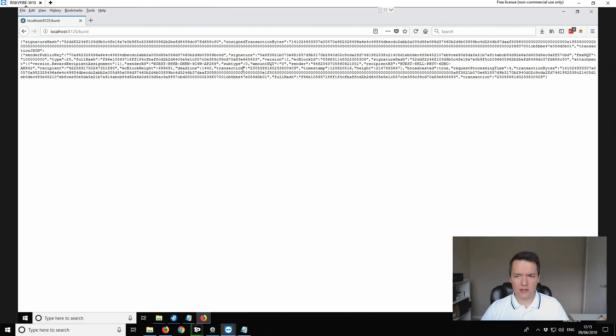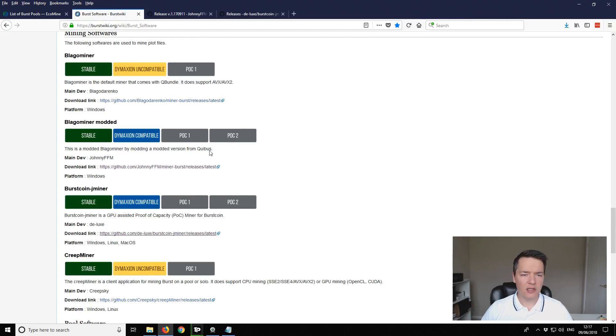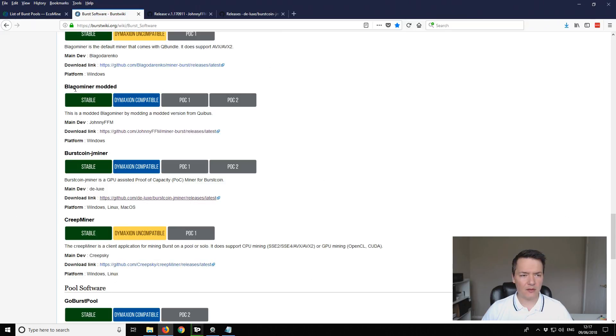You should get a signature hash which looks like this, and that broadcasts it to the network. We've set our wallet and linked it to the reward assignment for this pool. Now what we want to do is set up our mining software. The next step is choosing a miner suitable for you. There are basically two options: the Blago miner modded, which is a CPU miner, and Burstcoin JMiner. I'll show you how to use both of them.